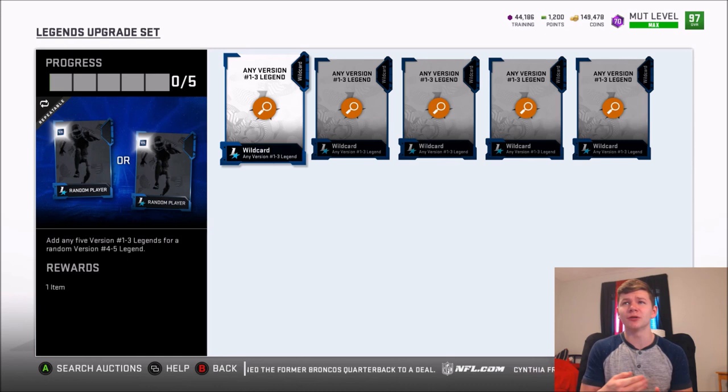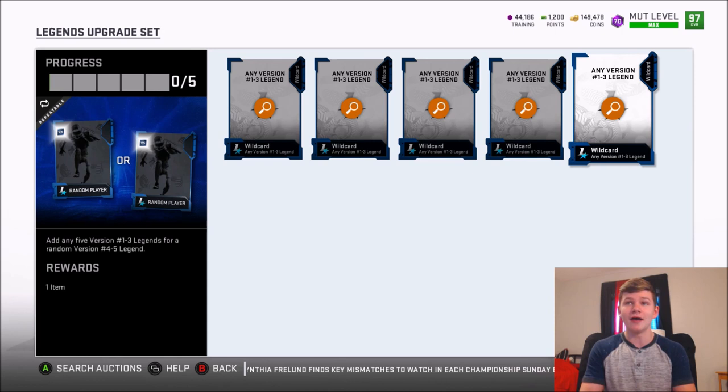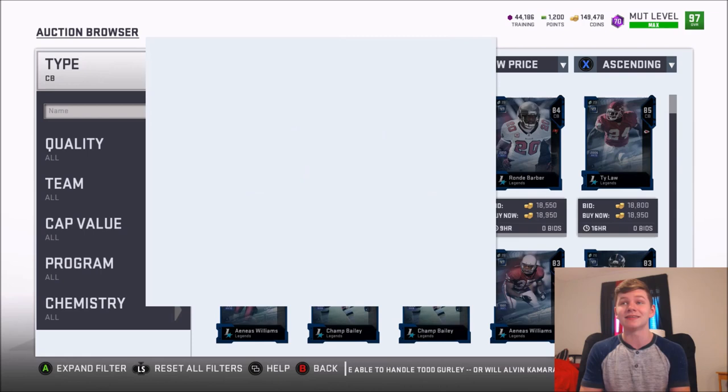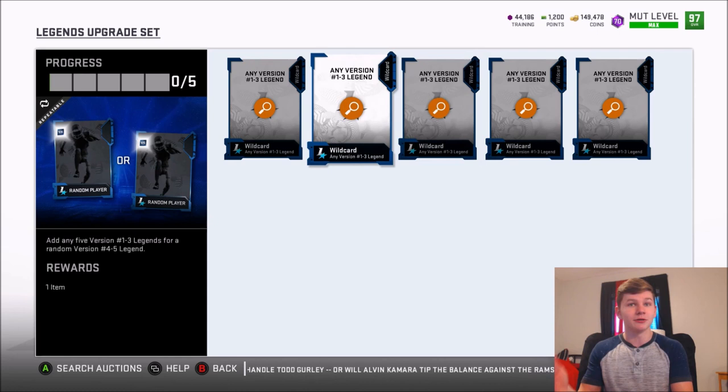This next set has been kind of glitchy lately, but for me it's been really good. I uploaded a video last Saturday doing these — I think I pulled over 2 million coins worth of cards out of 10 packs, basically doubling my coins. This set usually costs about 100,000 coins on the weekend. Right now you can actually get the cards slightly cheaper because people don't realize to do this set early in the week — you can get the cards for around 18,000 coins a pop. Some people say it's more profitable during the week because fewer high legends are being pulled then.